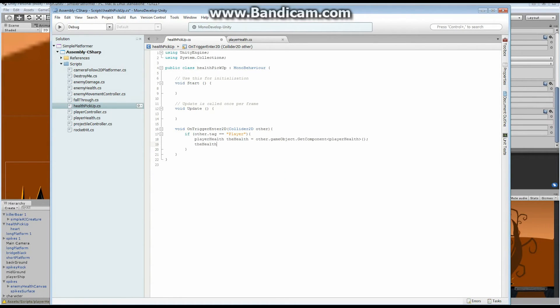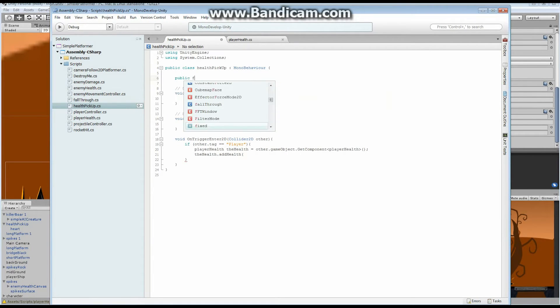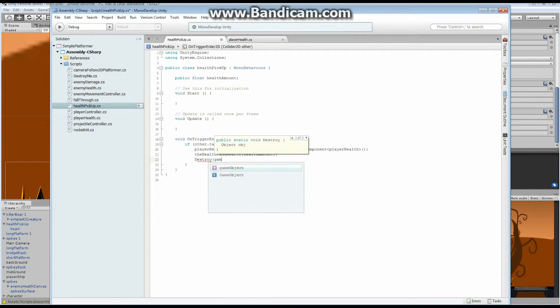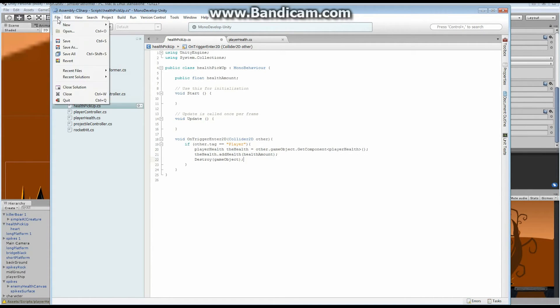Then we call health.AddHealth and pass in healthAmount. The last thing we want to do is of course destroy this game object. Once the character picks it up we don't want to be able to pick it up again, so we're going to Destroy it immediately — it's going to disappear. Let me do File Save right now.